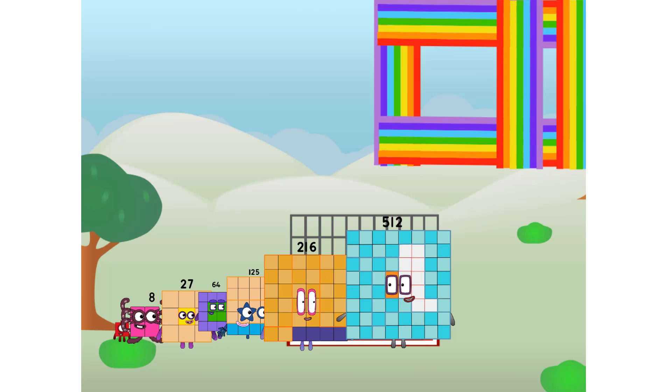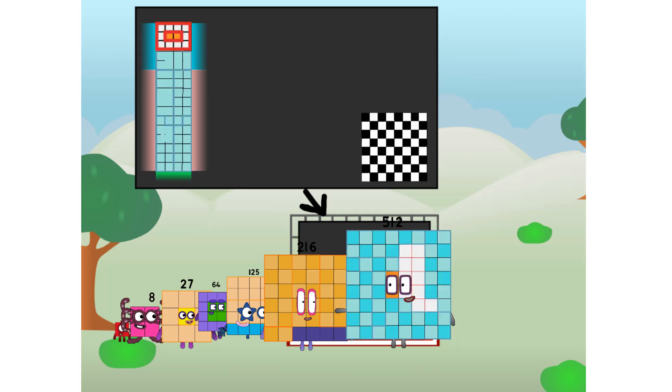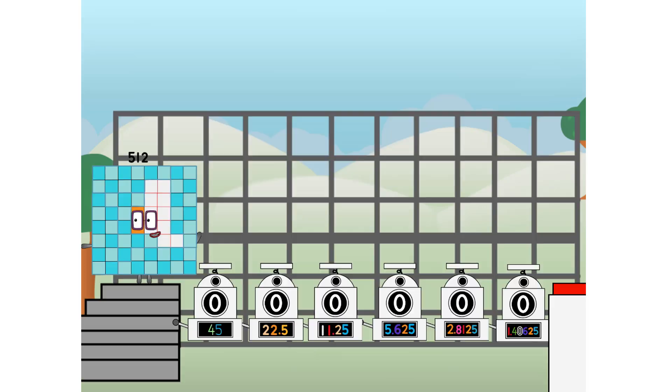There you are — this way! I've got so much to show you. I am 512, and I can be a big cube, a chessboard, a super rectangle, 8 by 64s, or even 16 by 32s. But today I want to show you a little trick I call binary boosters — using the power of doubles to send any number flying.